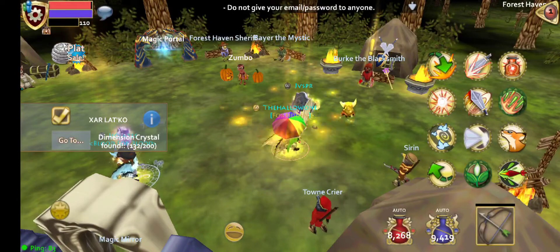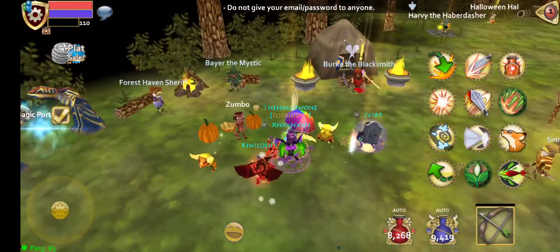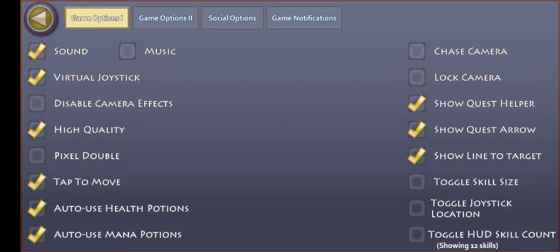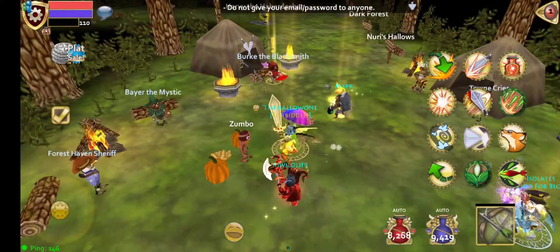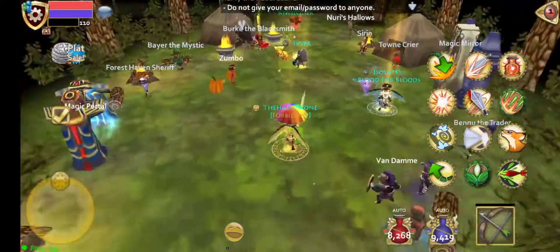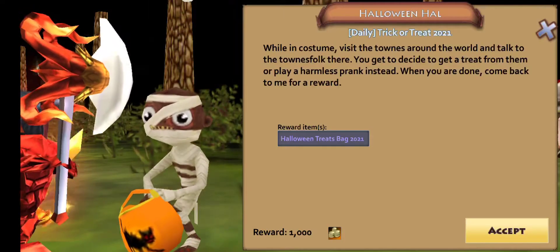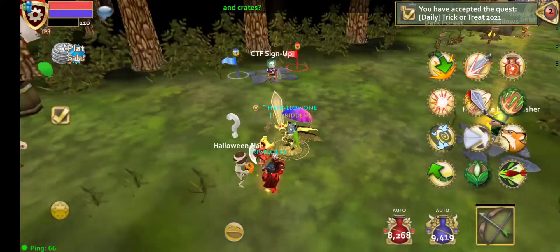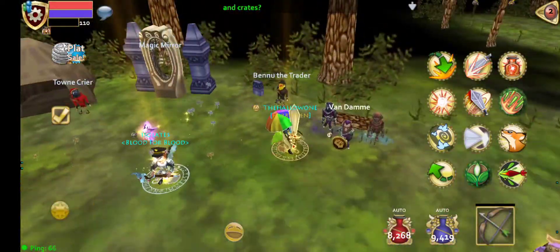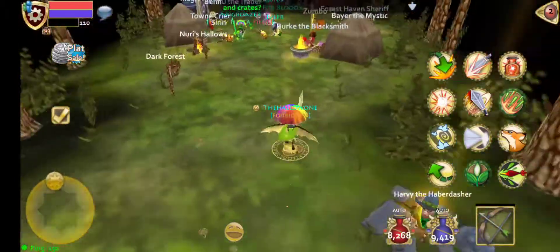So first off, you're going to want to come over to Forest Haven, which is here in the bottom left of the map. You're going to want to talk — I've already done these quests. Let me turn off the sound: menu, options, sound. So you're going to want to talk to this guy here, Zumbo, and then you're going to want to talk to — here it is — this guy, Halloween Howl. Daily Trick or Treat. So this is a quest we can actually do today. Zumbo and Halloween Howl are going to be two of the main questlines.